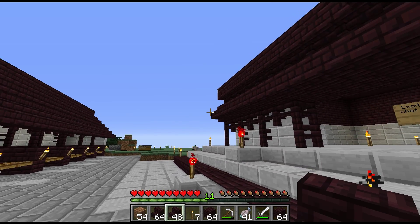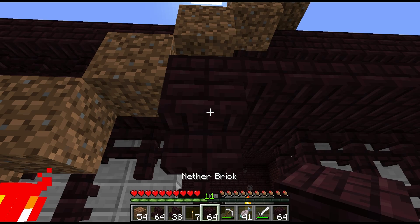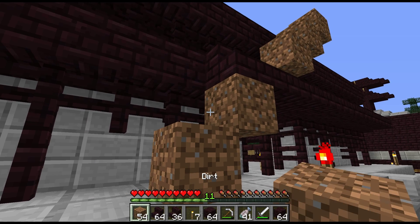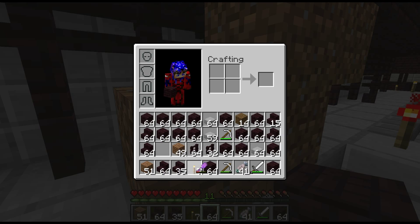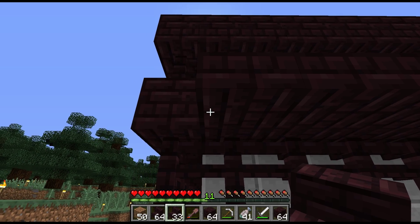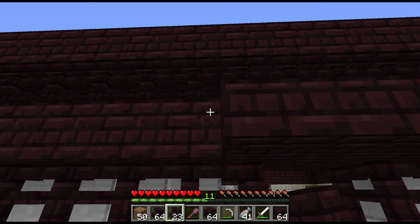For right now, we'll just fill in these spots. Basically what we're going to be doing today is working on this first layer of the temple here. Not enough inventory space. Back to this — just want to do it all the way around, except for the corners. Got something special to do with the corners, which we'll get to in a bit.